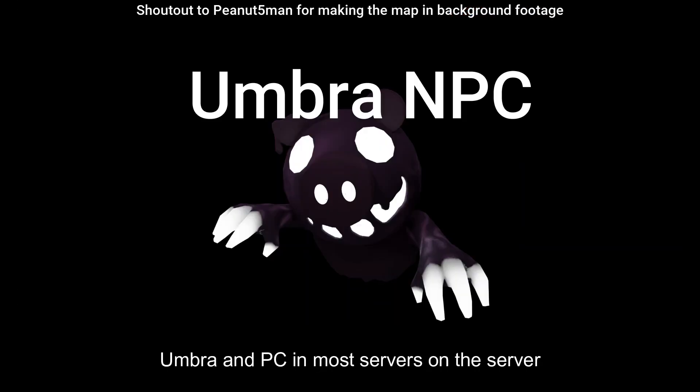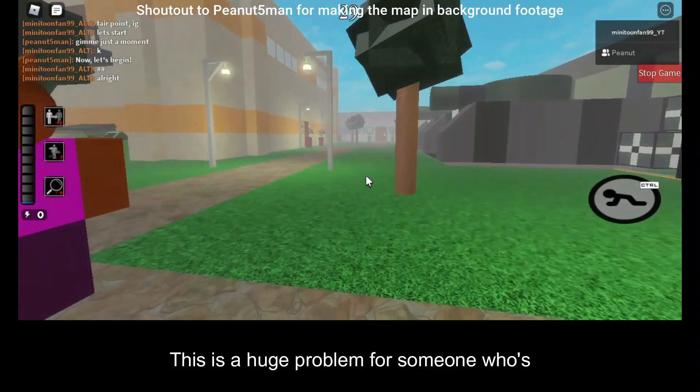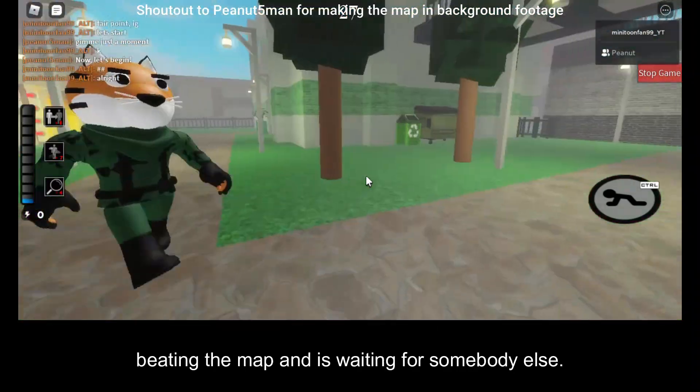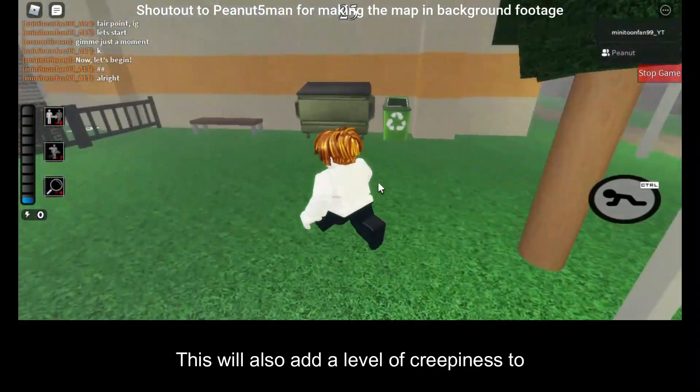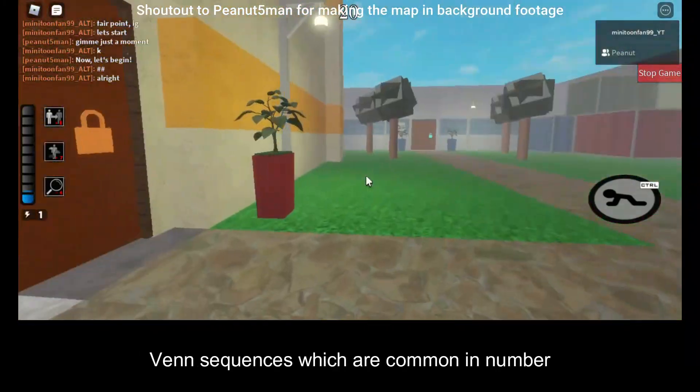Number 2: the Umbra NPC. In most servers on the server list, players camp in vents on bot mode or infection mode. This is a huge problem for someone who's beaten the map and is waiting for somebody else. This will also add a level of creepiness to vent sequences, which are common in maps.